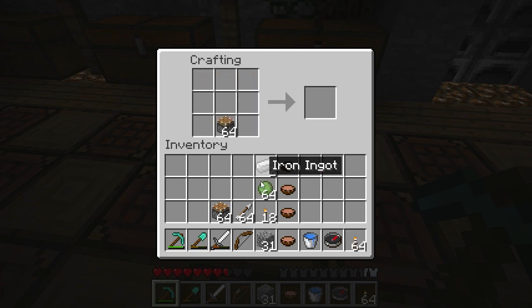Let's make some sticky pistons with all the slime balls we have. That's going to be cool. Another thing is shears — that's something I want to check out today as well.